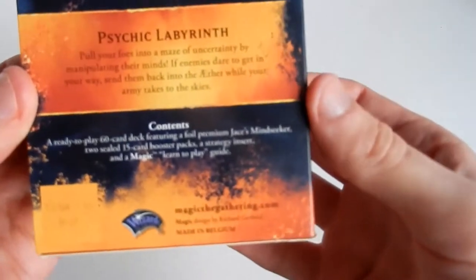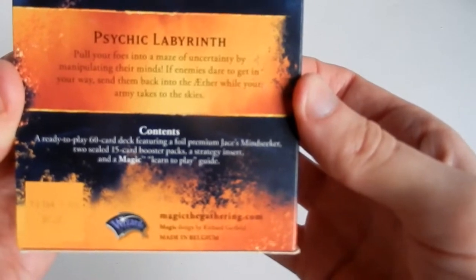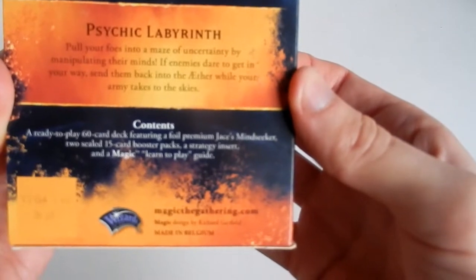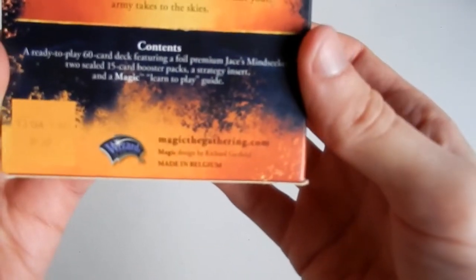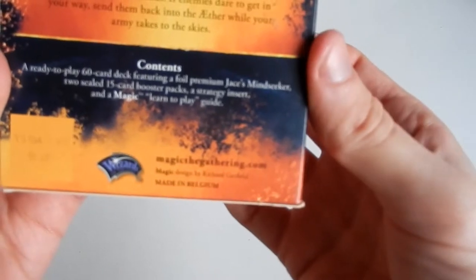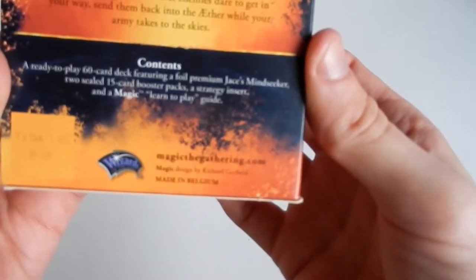Psychic Labyrinth — pull your foe into a maze of uncertainty by manipulating their minds. If enemies dare to get in your way, send them back into the Aether with your army while your army takes to the skies. Contents: a ready-to-play 60-card deck featuring a foil premium Jace's Mind Seeker, two sealed 15-card booster packs, a strategy insert, and a Magic learn-to-play guide.